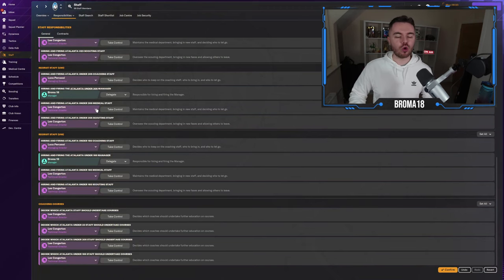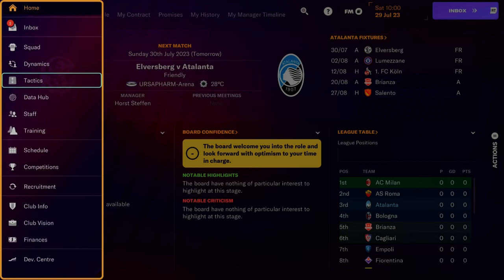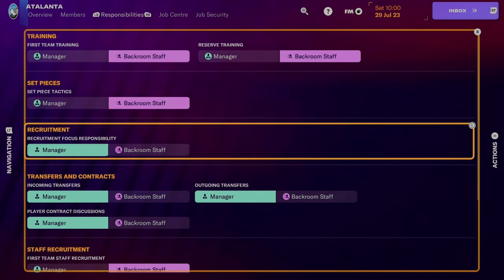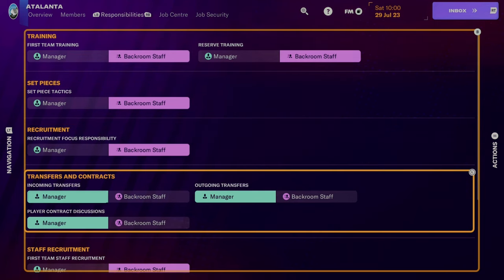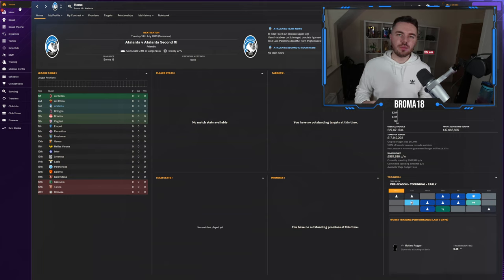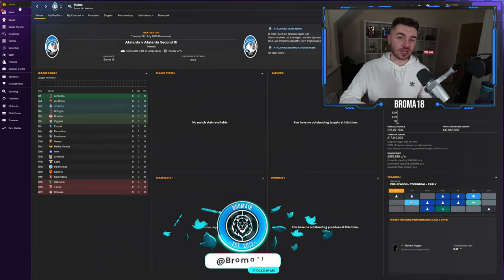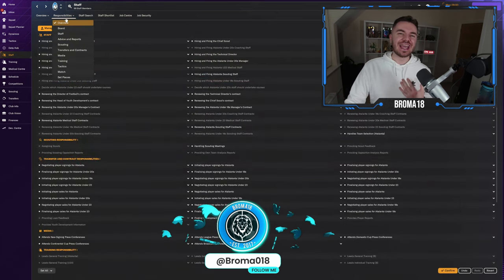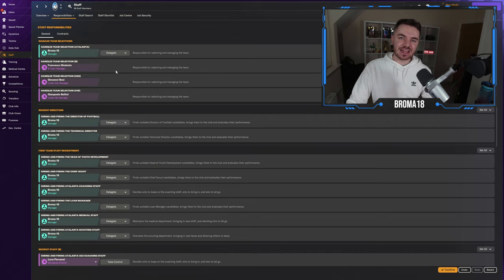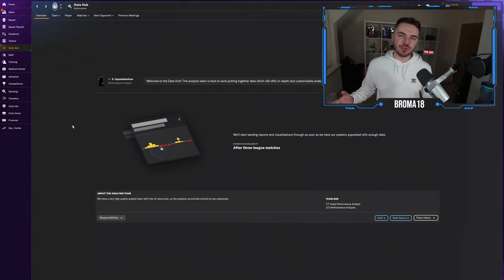The console has a very similar process, though a little easier. Go to Staff on the navigation menu, hover over to Responsibilities, and you can designate tasks to either your backroom staff or yourself. For example, you can change set pieces to your backroom staff, and get them onto recruitment as well. My suggestion is to gradually ease into different responsibilities — start with just tactics and transfers, then integrate yourself into training or staff hiring over time. Start easy and gradually work your way in.